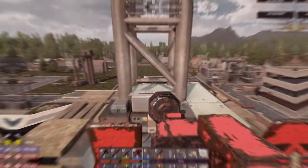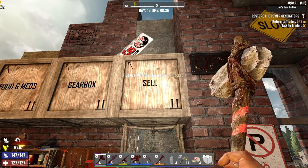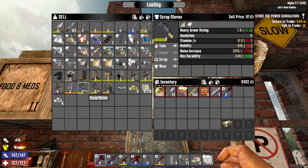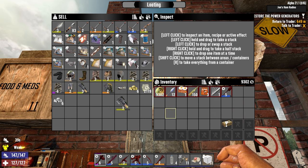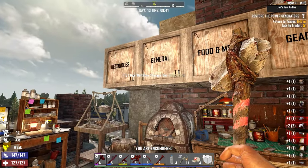This is Temeriki, signing off. Let's start things off today by doing a quick trader run. Last I checked, the cell box was pretty much full. I need to switch over to a little bit of scrap armor. I think I'll get this stuff repaired up, pack up the motorcycle, and we'll head out.